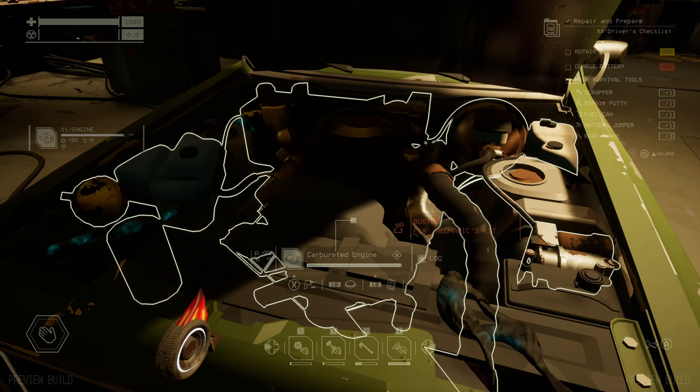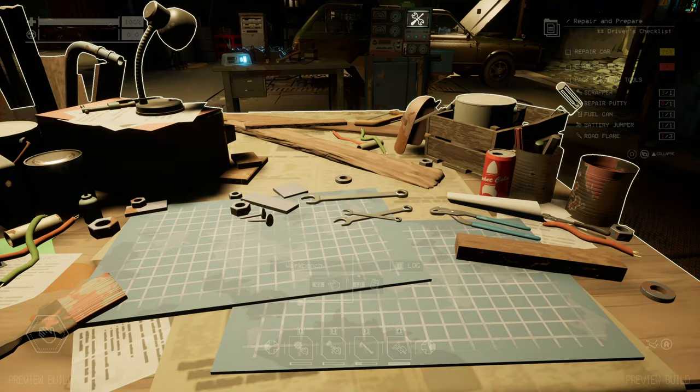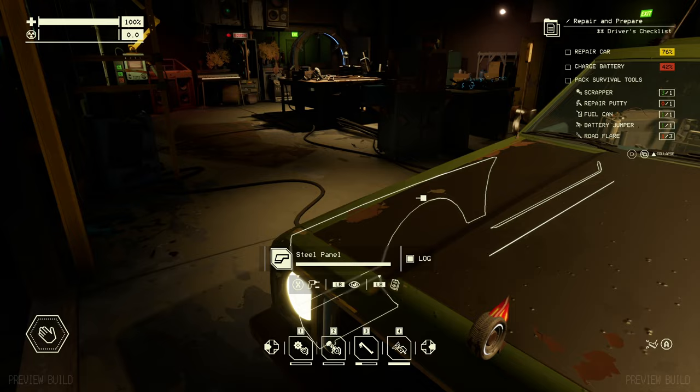I've got loads more undiscovered as well. For the carburetor engine it says: fix with a mechanics kit. So you just pop over to the workbench, craft a mechanics kit, then walk back over and use it. You hold it in your hand, use it to repair the engine — one, two, three — and it's all done. So you can see how scanning not only progresses your fabricator research but also helps you diagnose problems with your car.